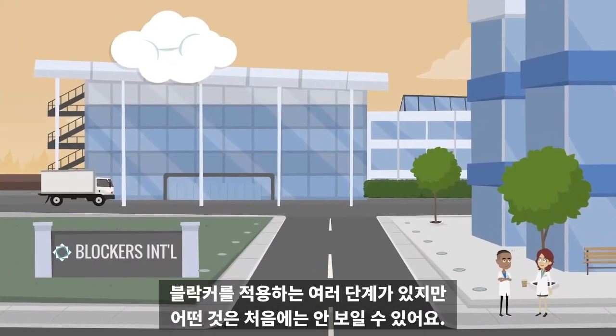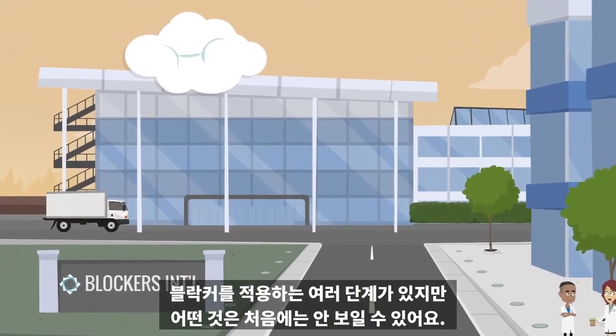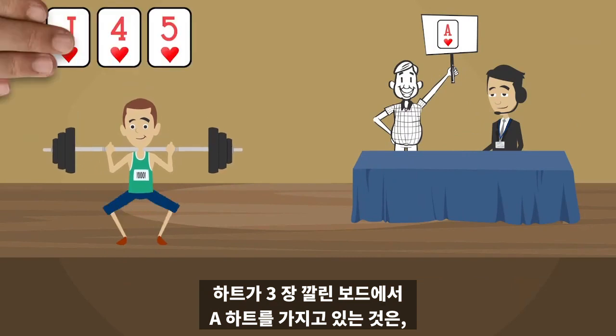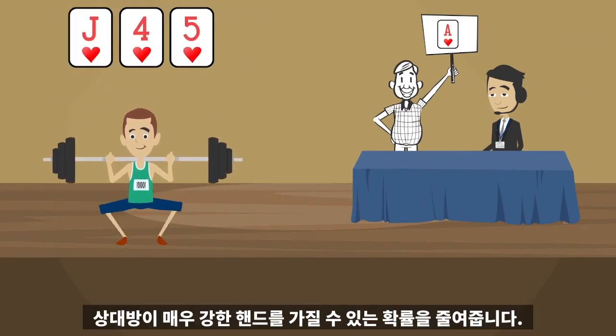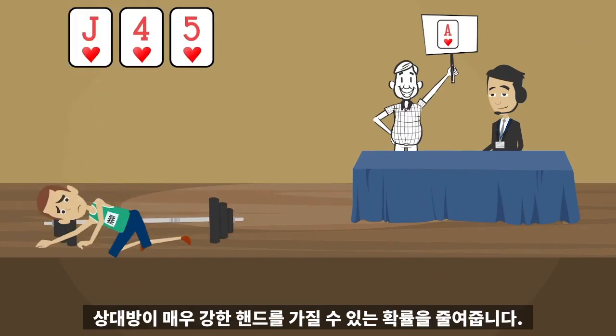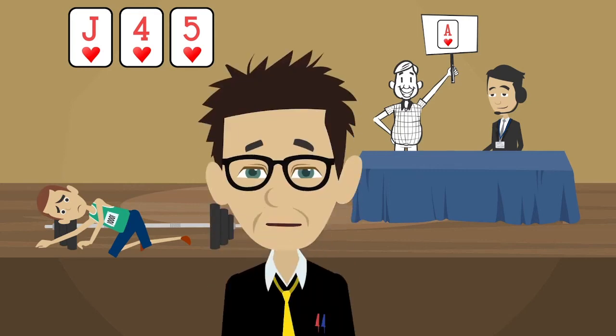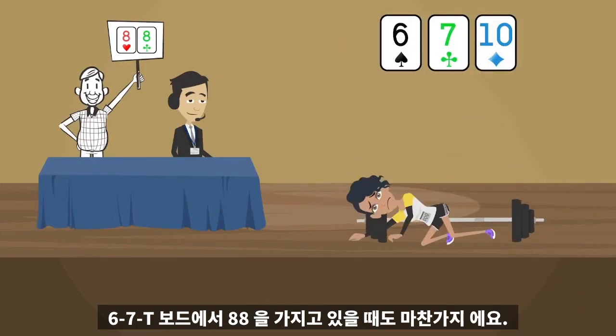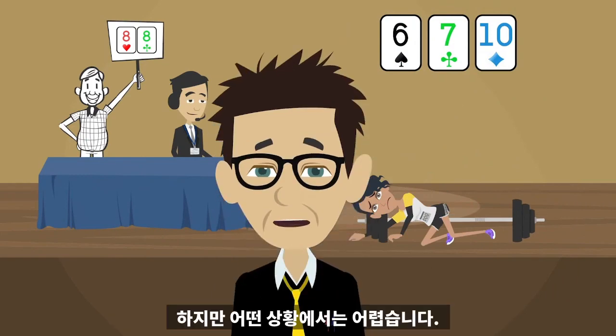There are many levels to applying blockers, some of which may be invisible at first. Having the ace of hearts on a three-heart board reduces the chance that your opponent can have a super strong hand — that's easy enough. Having eights on a 6-7-10 board does the same. Makes sense.